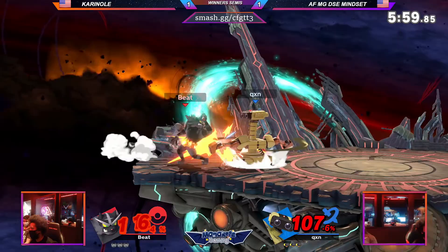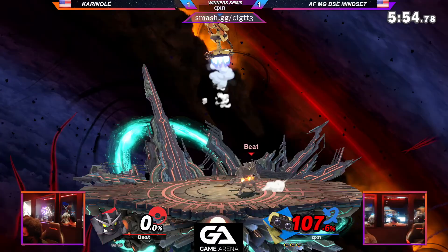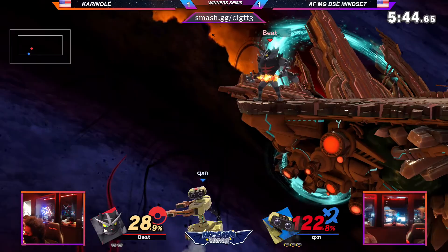Rob using his near-infinite jumping to be very patient, which is usually the beta-block characters' approach, leading to another good gyro setup. Carinal usually just opts to wait for the ledge trap. Don't know what happened there to be quite honest — but at the end of the day, he lost that stock. So now on to the second stock, Mindset doing quite well so far.